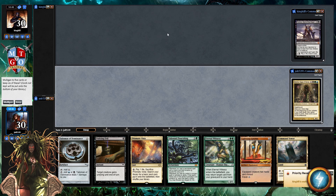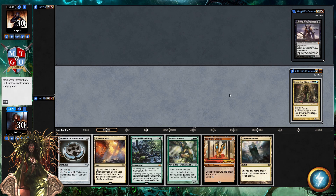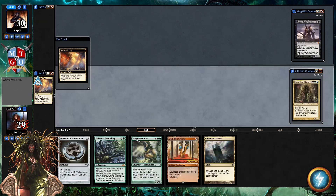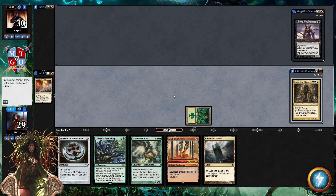We'll talk about the changes. Let's get our turn started. We're going to keep these and put one card on the bottom. I kind of like Eternal Witness to bring that land back just in case, so I'll get rid of Undying Evil. Let's lead off with Prismatic Vista — I'll crack it and grab a green source, a Forest. That enters play, and we pass the turn.